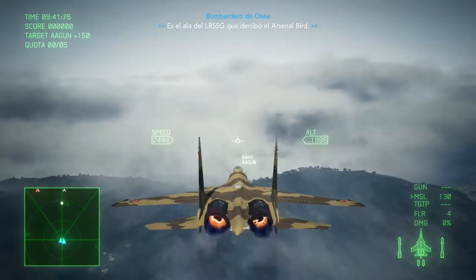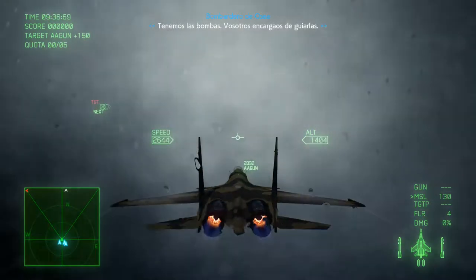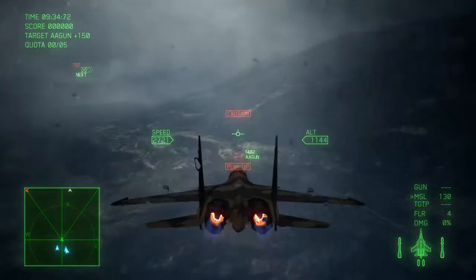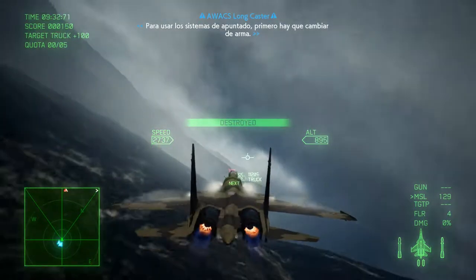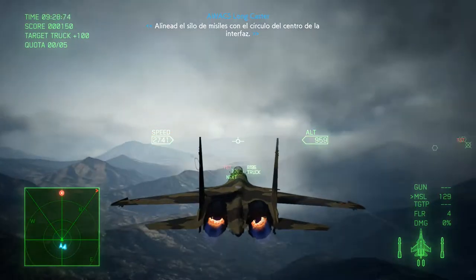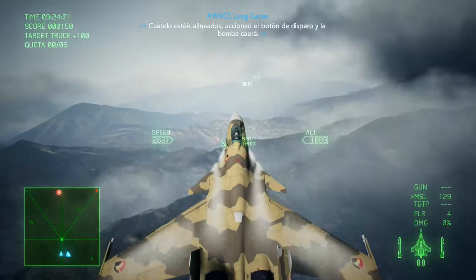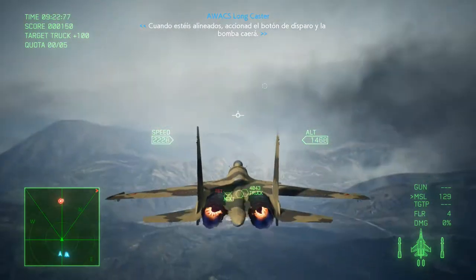It's the way of that LRSSG that brought down that arsenal bird. We cut the bombs. In order to use the targeting pods, you'll need to change weapons first. Try to align the missile silo with the circle in the center of your HUD. When you're lined up, hit the firing switch and the bomb will drop.